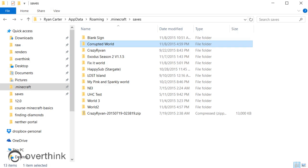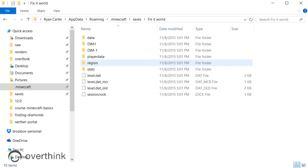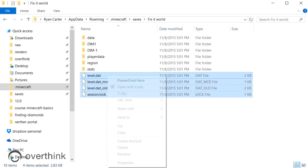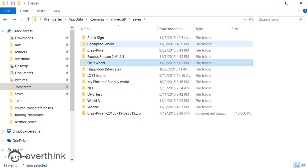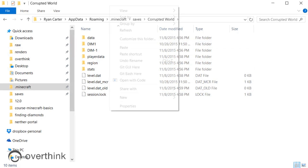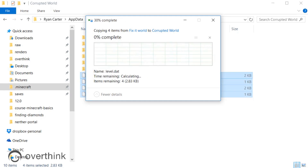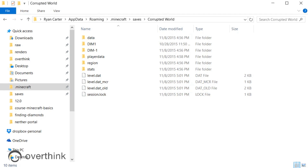Now if we go back to our folder, we just made this new "fix it world." In fix it world, we see we've got four files. We're going to click on the first one, hold shift on Windows, and click on the last one to select all four. We're going to right-click and copy. Then go out of this folder and back to corrupted world, and right-click paste those files. Replace the files in the destination — yes, because we want to get rid of the old ones and put in the new ones.